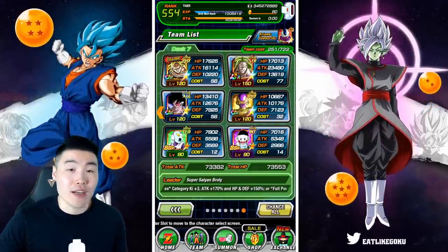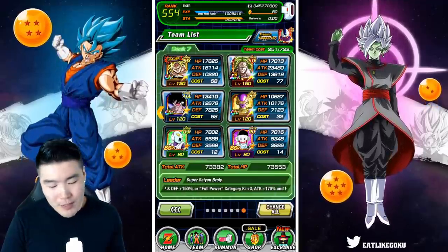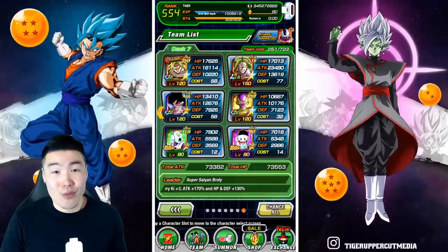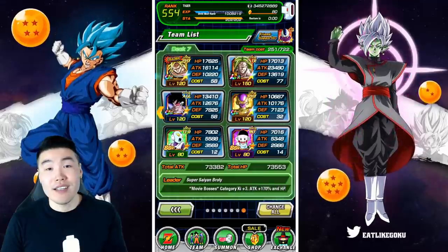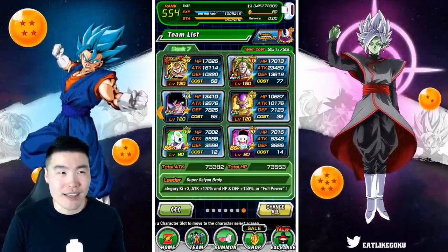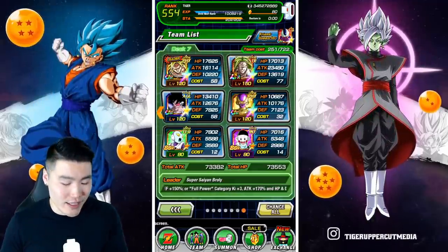This is the team I'm going to bring for my personal World Tournament run this time. I've pretty much brought a very similar team for the last ten World Tournaments. I didn't always have the Dragon Ball Super Broly, but I did bring another hard-hitting attack-all unit — I think it was Majin Vegeta or LR Cell.